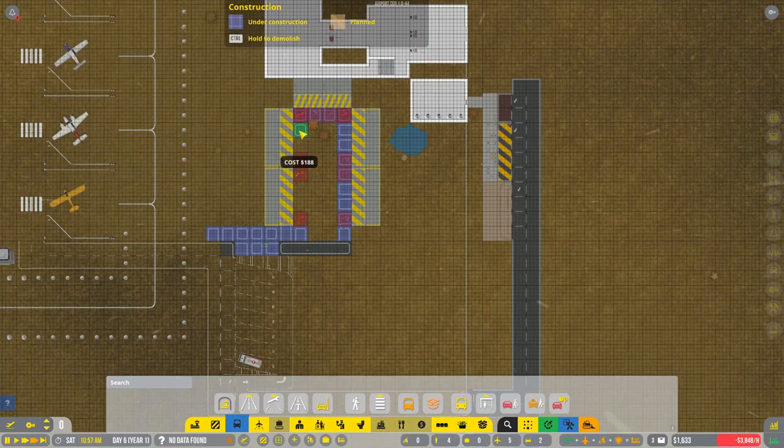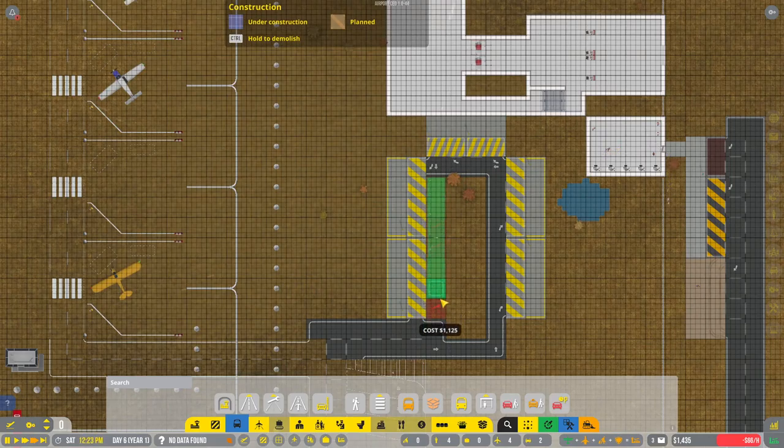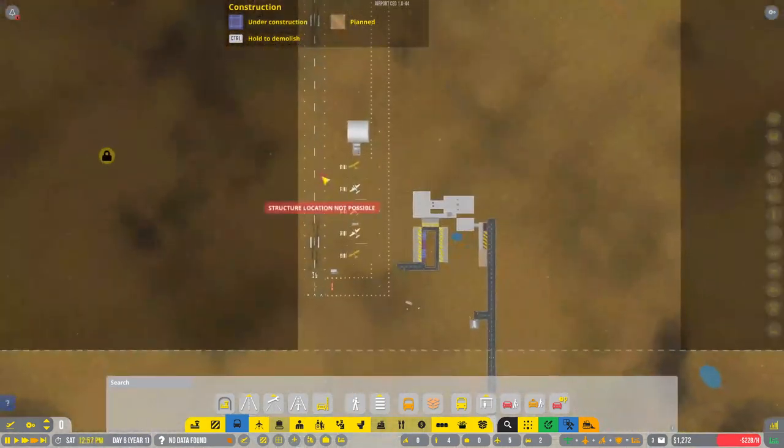I'm already out of funds. At least these don't cost anything. Let's add in this last stretch of road. That takes care of that — I know this is a very small area but it's only temporary for now.